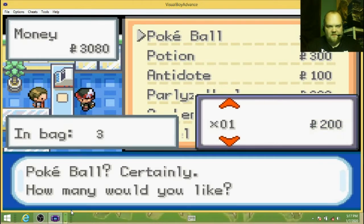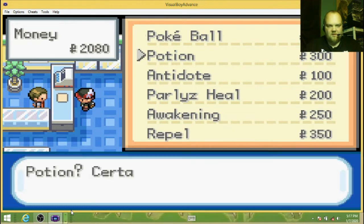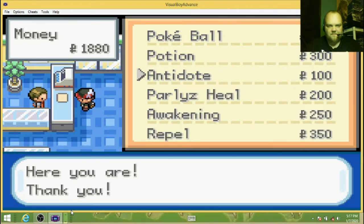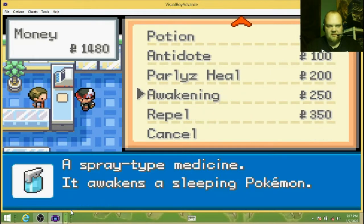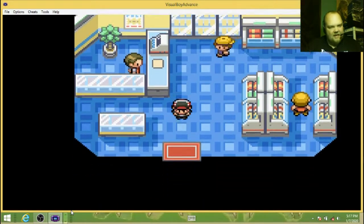How many Pokeballs do I have? Let's buy five more. I have enough potions, two antidotes, two paralyze heals, and an Awakening.